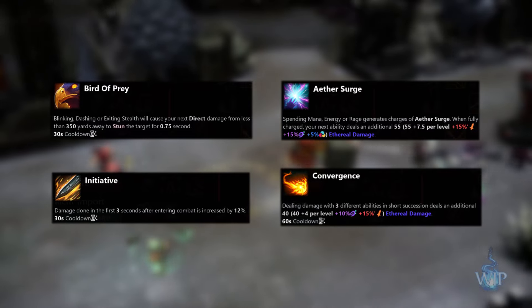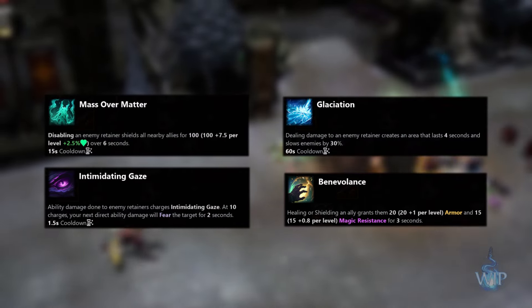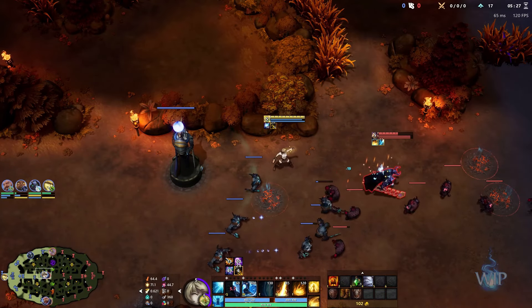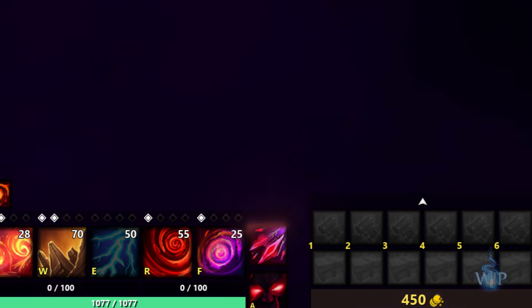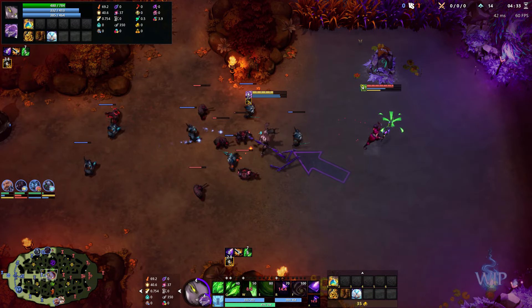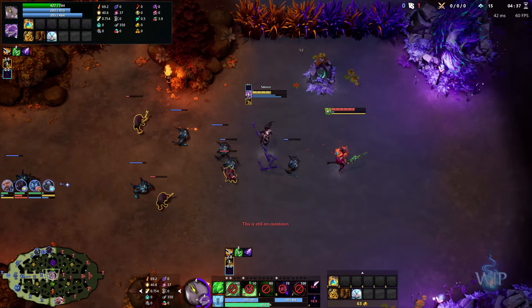Potency gives huge benefits to burst damage, while Enhancement is best for sustained fighting, and Resonance provides utility for you and your team. With all of these changes come changes to our core systems and UI. For example, all retainers now have an ultimate ability, and the active ability on the D key has been removed from all vessels. This will reduce the amount of buttons players need to worry about throughout the game without reducing the rich diversity of builds we've come to appreciate.